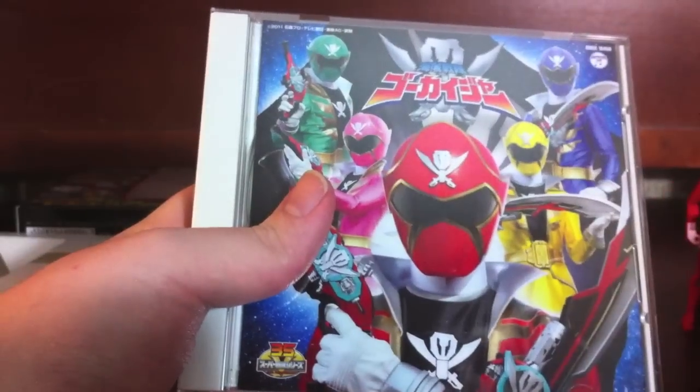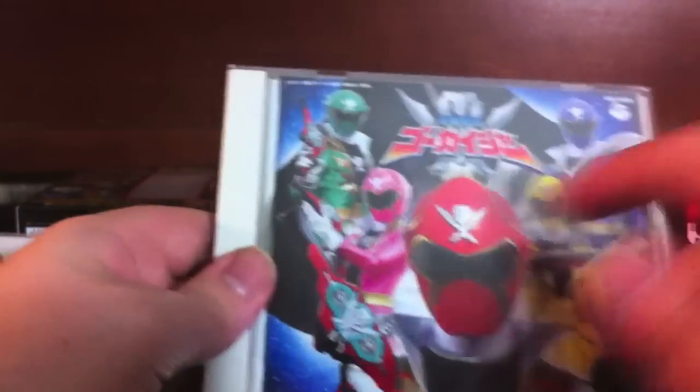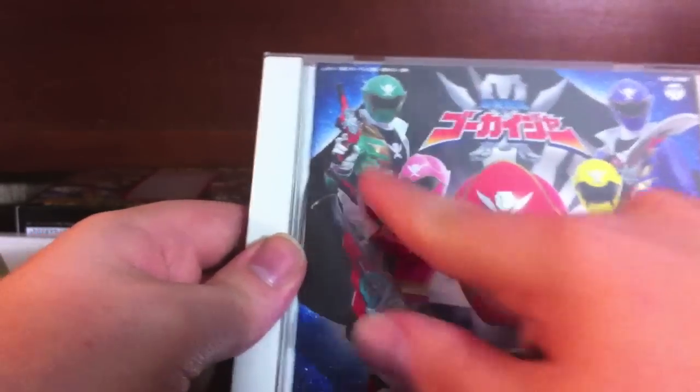In case you don't know how to use Ranger keys, it does come with instructions. And here is the CD itself — it's in a really plain, ordinary-looking white CD case. Gokaiger, 35th Anniversary, the team.